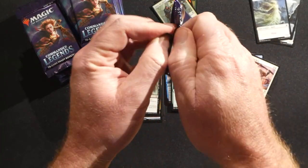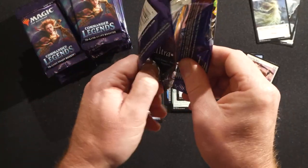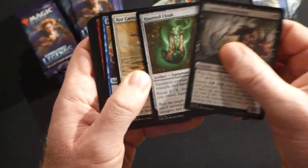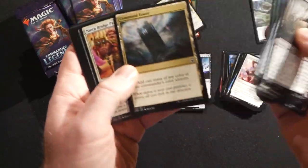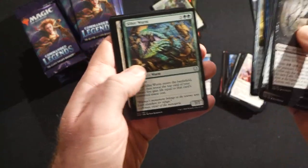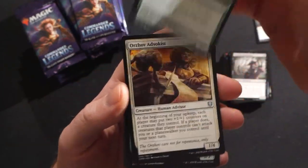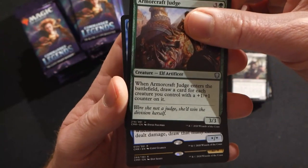So yeah, Jeweled Lotus — what do you all think about it? We've been talking about it for a couple of weeks now ever since it was spoiled. It's essentially Black Lotus for Commander. Preordain, as I mentioned, Command Tower in the common slot, Commander Sphere — lots of awesome stuff we need for Commander, and we're going to have lots of them since they're in the commons.